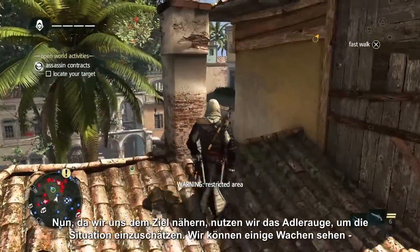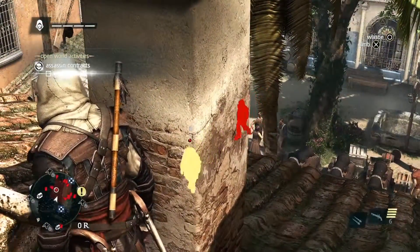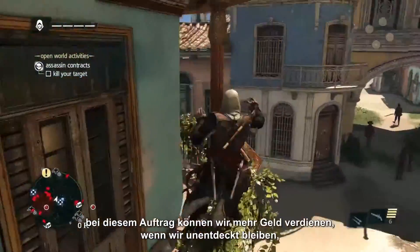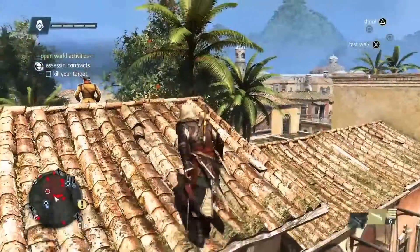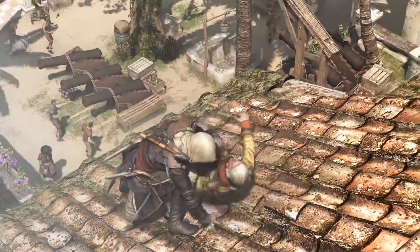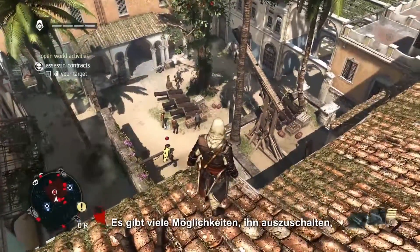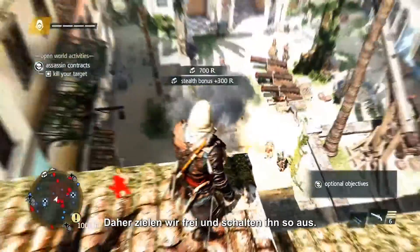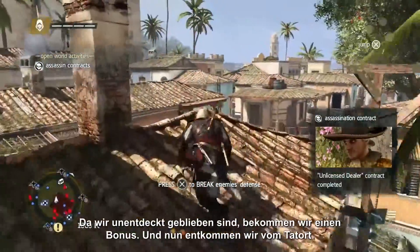Now that we're near the target, using Eagle Vision will assess the situation — we can see some guards around. With these contracts, we can earn more money if we remain undetected, so let's take out the possible threats before going after our target. There are many opportunities to take him out — see if you can spot them all — but for now there is an easy one in front of us with the explosive barrel. So we'll free aim and take him out that way. Since we were undetected, we also got that cash bonus. And now we escape the scene.